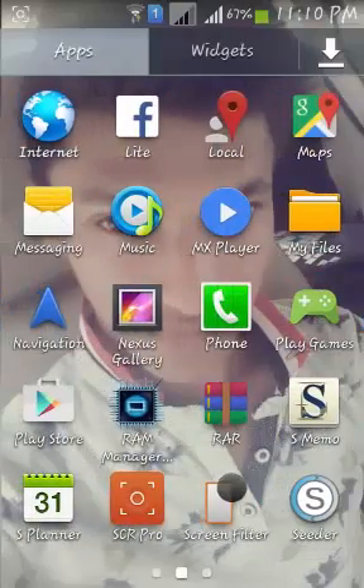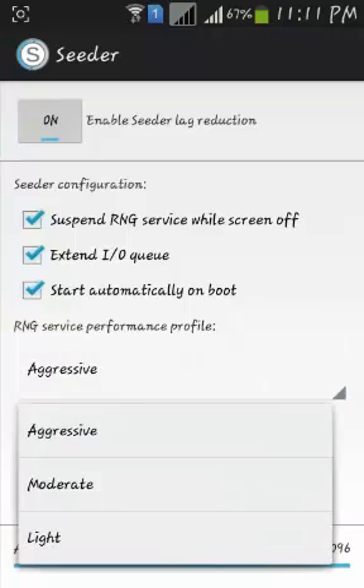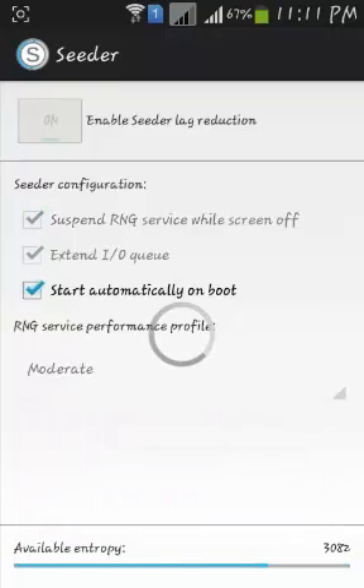Close Trickster Mode. The next app to open is Seeder. It prevents your Android device from lag while playing games, watching HD movies, surfing the internet, and doing multitasking. Click on all three: Suspend RNG, Action I/O Queue, and Start Automatically on Boot. Set your RNG service performance to Aggressive — Aggressive helps make your Android phone lag-free around 80 percent of the time.